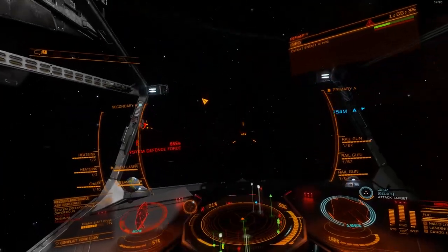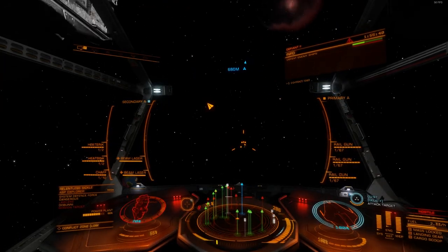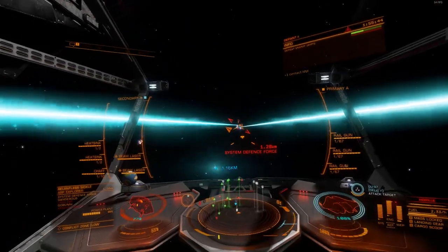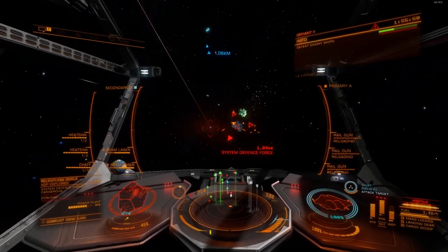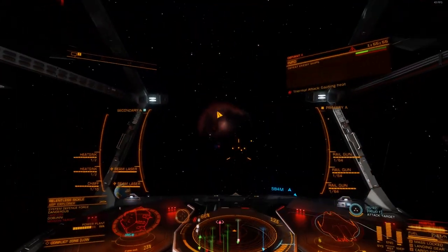Selected this target's frameshift drive. Usually in these clips I've selected the frameshift drive a lot, but as you can see, what I usually select is the power plant. This is a good chance that if you destroy their power plant, the ship will blow up regardless of how much hull it's got left.